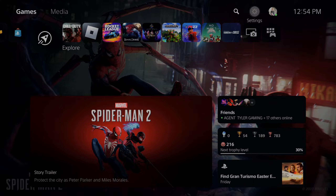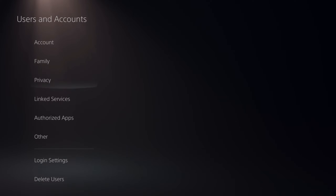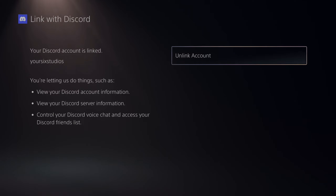Now to do this on the home screen, let's go up to Settings right here and select this. Go down to Users and Accounts, and then go to Linked Services, and go to Discord.